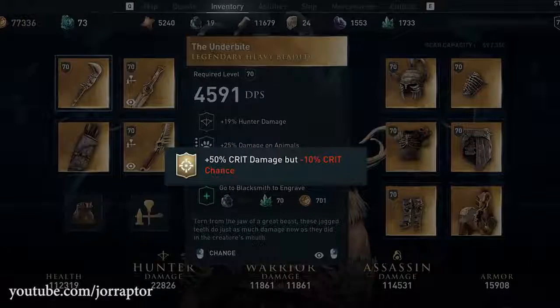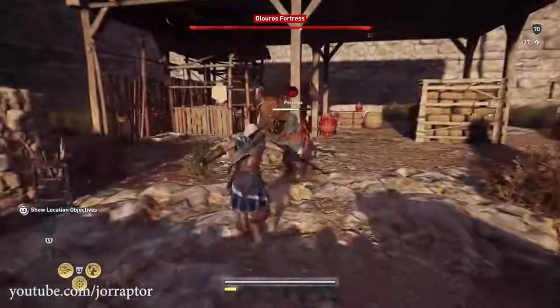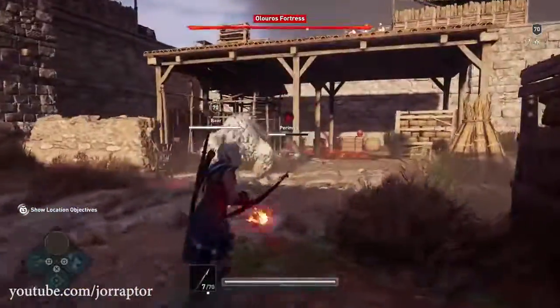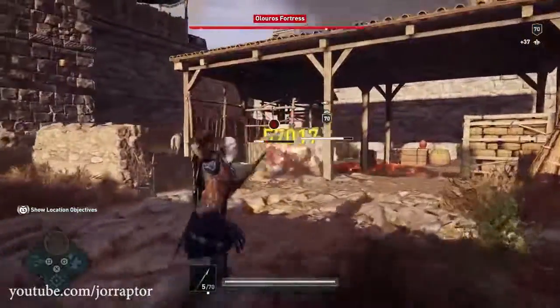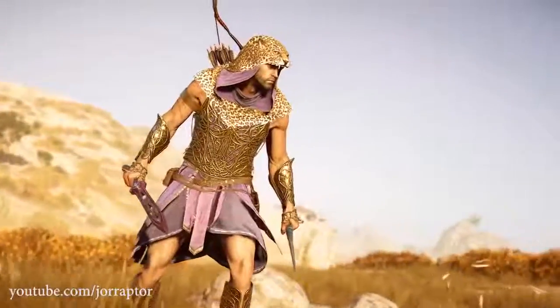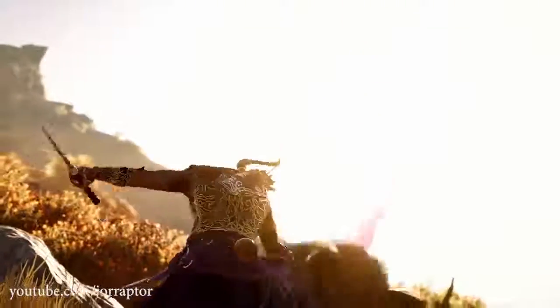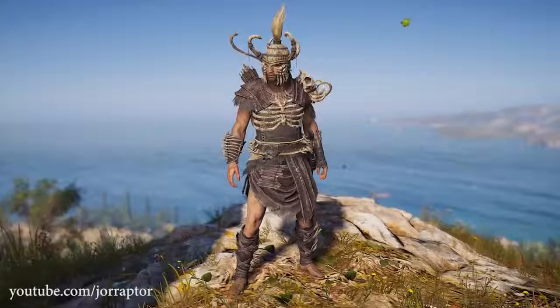The weapon also has a plus 50% crit damage but minus 10% crit chance legendary perk, which isn't great because crit chance is more important than crit damage — sacrificing crit chance is pretty bad. It's better to have crit damage without losing crit chance. Early impression: not that good. The pack is expected to release not this Tuesday but the week after, around February 5th, as Ubisoft seems to now be releasing packs every other week rather than the previous three-to-four week schedule.